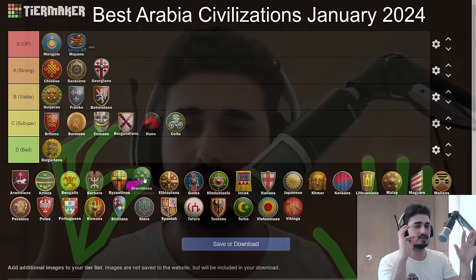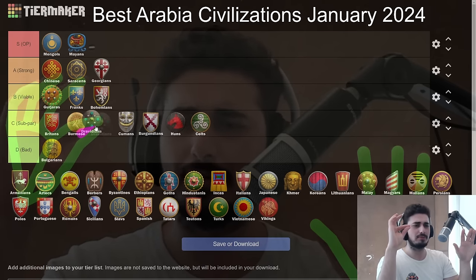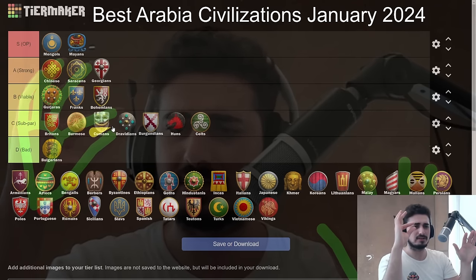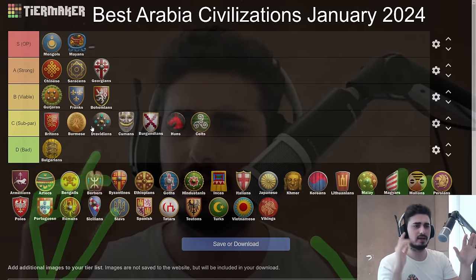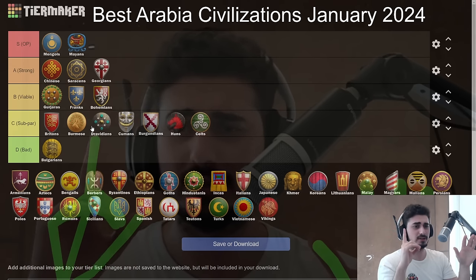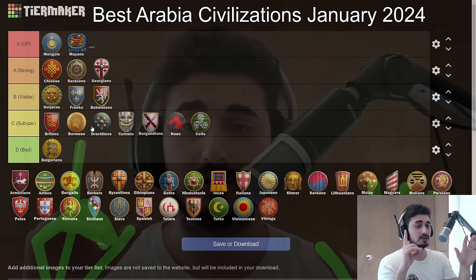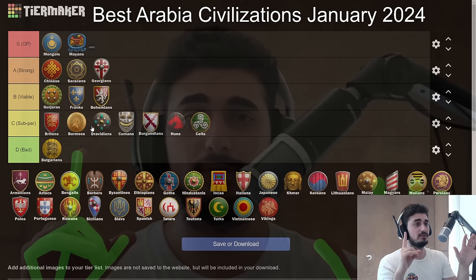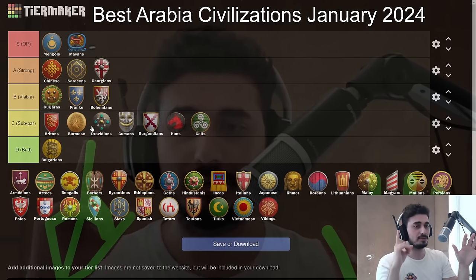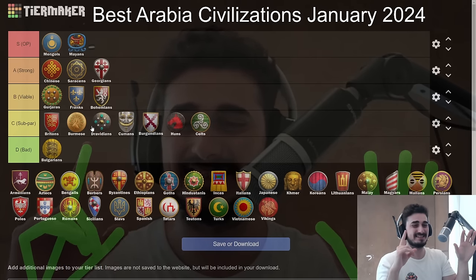Dravidians — I actually think Burmese is overall better than Dravidians, so I'm putting them just ahead of Cumans. Dravidians do feel really smooth early — good skirmisher-spear play, extra 200 wood lets you pressure, good infantry line, solid late game because you have Wood Steel and light cavalry. Your Bombard Cannons are solid. Ratha Swordsman — terrible. But overall they're a decent subpar civ.